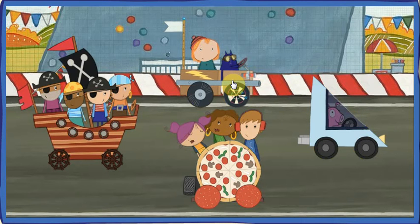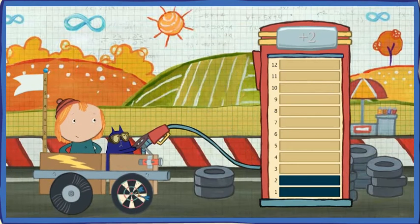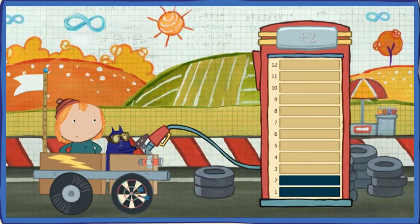Peg and Cat's Homemade Hot Buttered Lightning. Peg and Cat's Race Car needs some fuel. It holds 12 units, but it only has 2 units of fuel left.